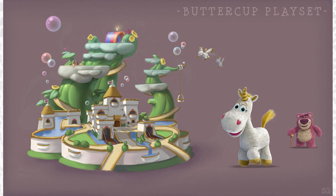Next up, this concept art is probably my favorite — the Buttercup Playset. This is the first time we've ever heard of the idea for a Toy Story 3, and more specifically, a Buttercup Playset. Alongside Buttercup, you can see Lotso, as well as the palace, rainbows, and much more in the background. I am really obsessed with this and I want somebody to create it in the Toy Box today. I also wonder what else was pitched for this potential playset.